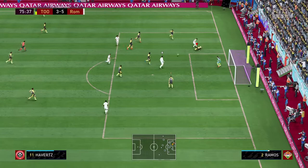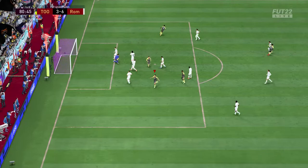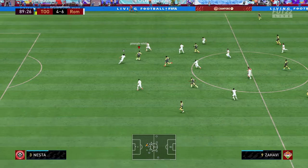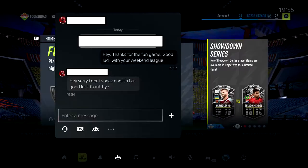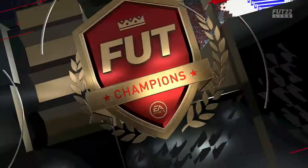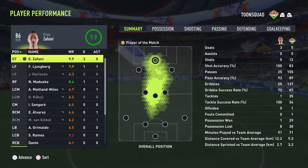Junberg finds Zahavi, great turn again and a great shot - 4-6. Pretty crazy game. End of the game: Madueke, Zahavi to Alvarez, I find Junberg - not going to do a pirouette, just going to score the goal - 5-6, that's how the game ends. Very fun game. I even sent my opponent a message after the game that it was very fun. This is the kind of game I enjoy - I lost but it was very fun to play.